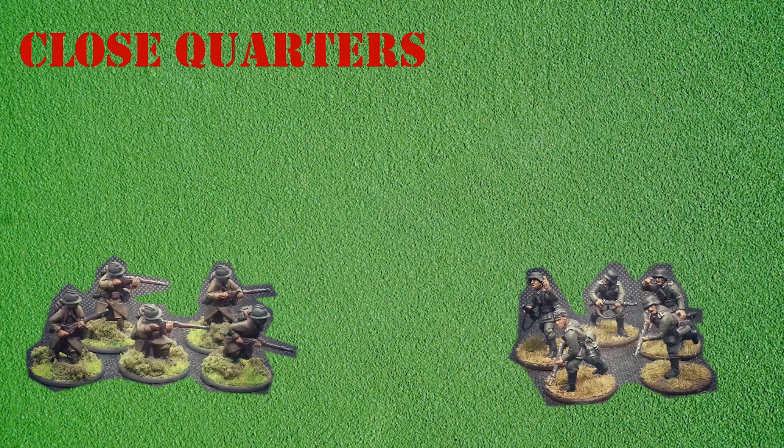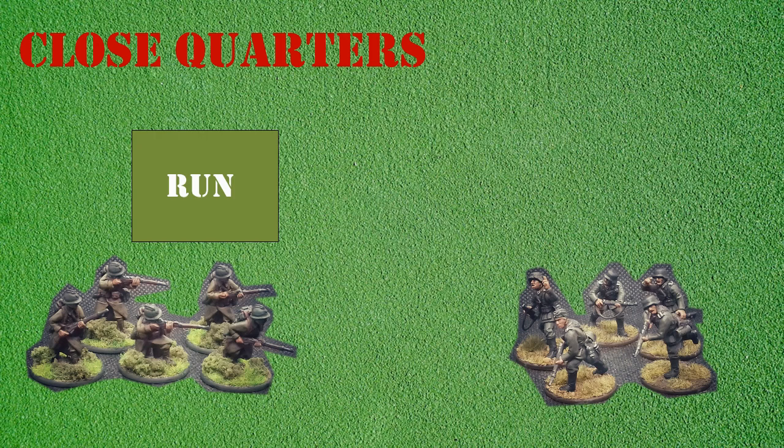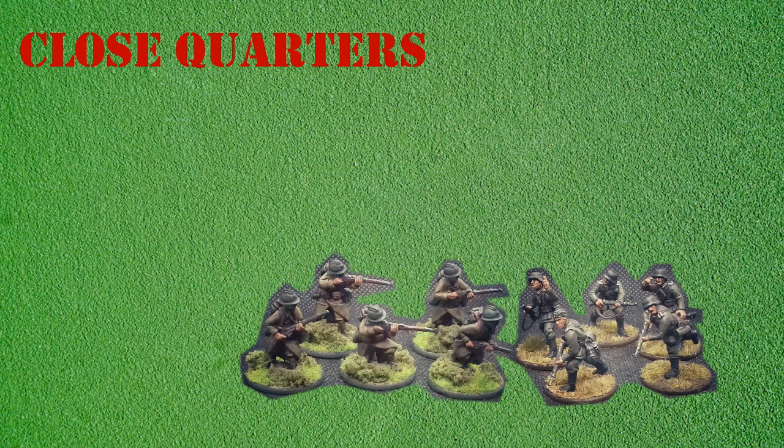Now let's look at how fighting at close quarters works in games of bolt-action using the same units as before. The French player assigns his unit a run order and declares the unit they will run towards. To engage an enemy unit in close quarters a unit must be given a run order. If the unit being assaulted has not been issued an order that turn it may react by opening fire. If the unit has already been activated, or the attacking unit is less than 6 inches away, the unit may not react. The attacking unit is then moved into contact with the enemy and the first round of combat begins. Unlike the shooting phase, there is no requirement to roll to hit as all hits are automatic at this range.